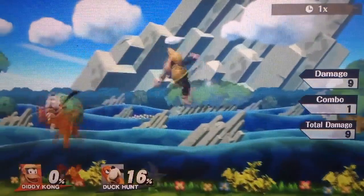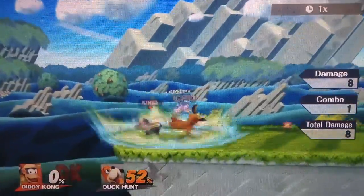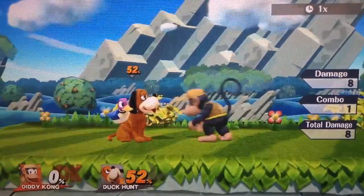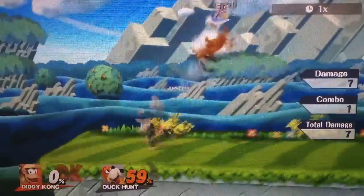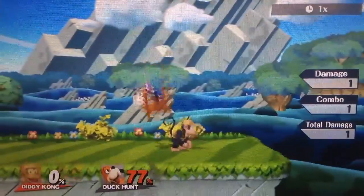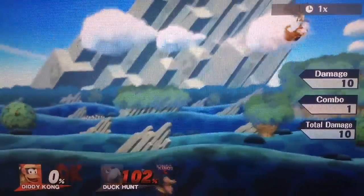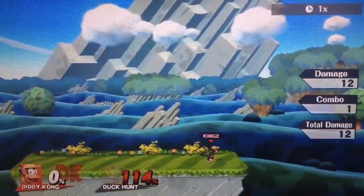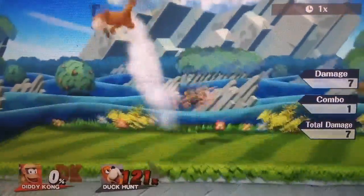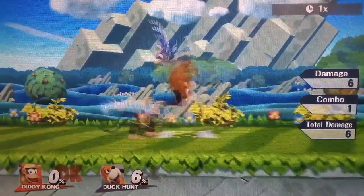Diddy Kong's down throw is his bread and butter — if you've ever heard of the 'hoo-ha,' the down throw up air, that's where it comes from. At high percents you sometimes need to do down throw back air because of the direction they get sent, and at different percents you'll need down throw forward air, back air, or up air depending on percent and how they DI. It is definitely a very good down throw, probably the best one in the entire game. Throw a lot of bananas and forward airs into this to grab — it's very good and makes Diddy Kong a very strong opponent.